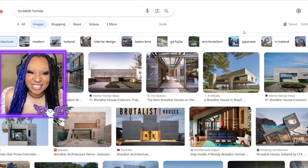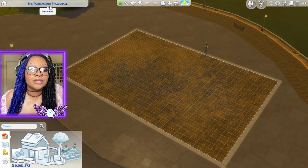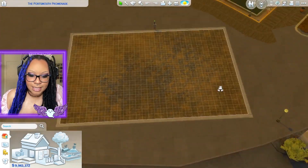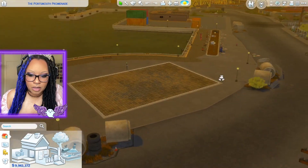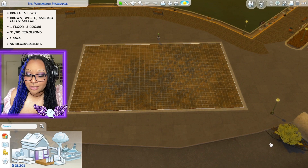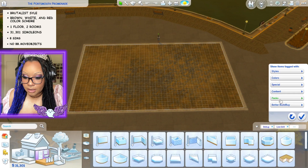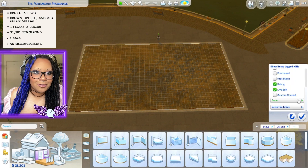We are on this lot — the Portsmouth Promenade — a dingy lot in Evergreen Harbor. We're gonna set the money amount, and first things first let's turn off move objects because I keep it on, but we can't use it now.